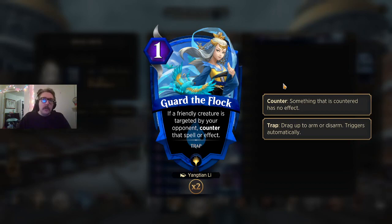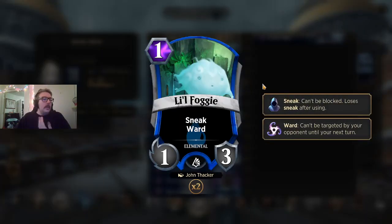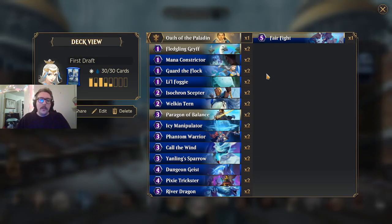Guard the Flock is just a really cheap, helpful trap. Not everyone's going to run into it, not everyone will respect it. It's a 1-mana counter for something that targets a creature, or counters an ability like a debut trigger — I actually countered Goblin Shortcutter's debut with Guard the Flock, which allowed me to win the game. Guard the Flock is so cheap you can't really play around it — it's not like I'm telegraphing 3 mana open like Absorb. Little Foggy is in here aside from Sneak because it has great synergy with Paragon of Balance. That's why we have this little guy, and I love him.